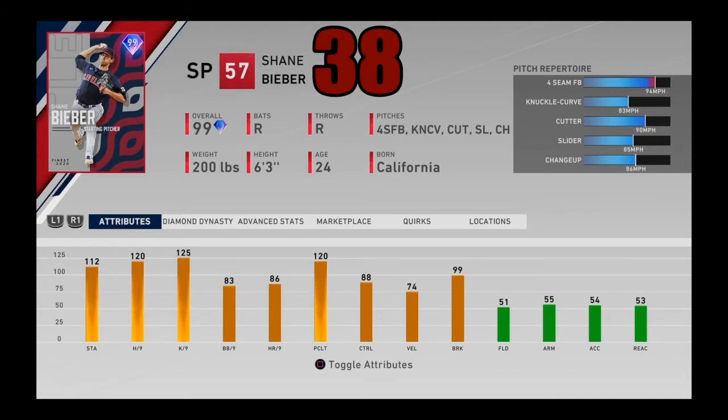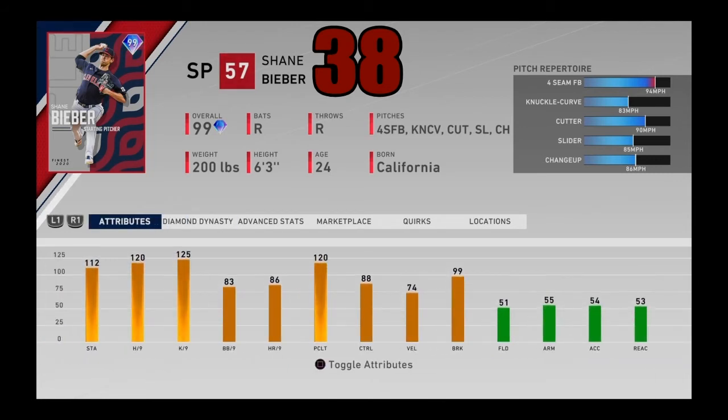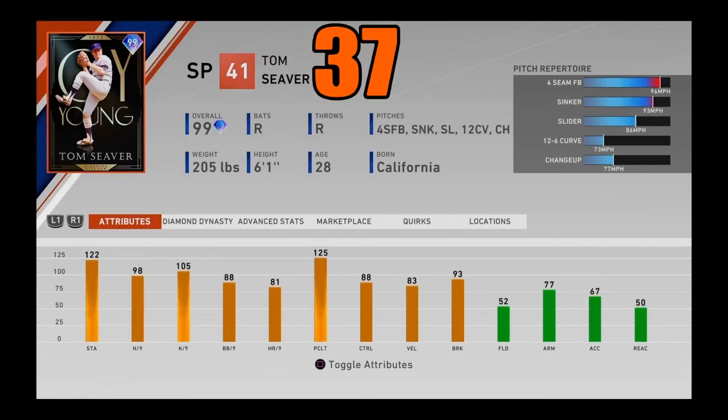At number 38, I got Shane Bieber from the Cleveland Indians team affinity. This card may not have the best pitch mix, but his stats are incredible — 120-125 hits and K/9, and those are incredible for a starting pitcher, with 112 stamina. Pretty good control, pretty good home runs per nine, with great pitching clutch. The break is also maxed out. Velo is only at 74. He throws a four-seam, knuckle curve, cutter, slider, and changeup. Doesn't matter — the stats on this card are absolutely insane and he can still play well as a middle-of-the-rotation type starter. Shane Bieber coming in at number 38.